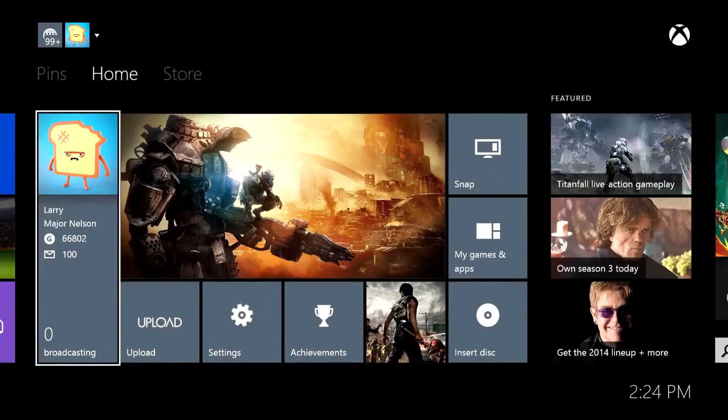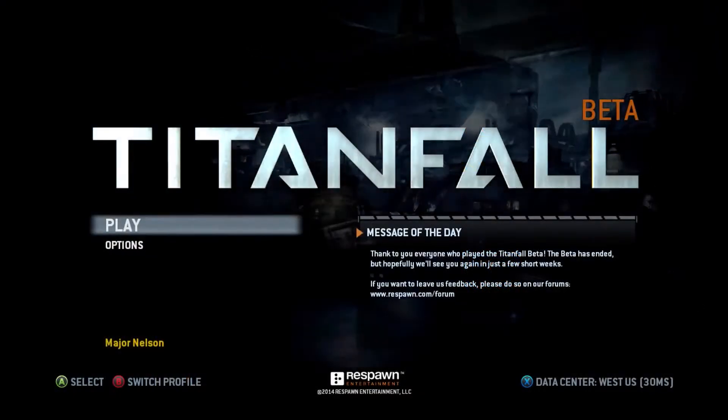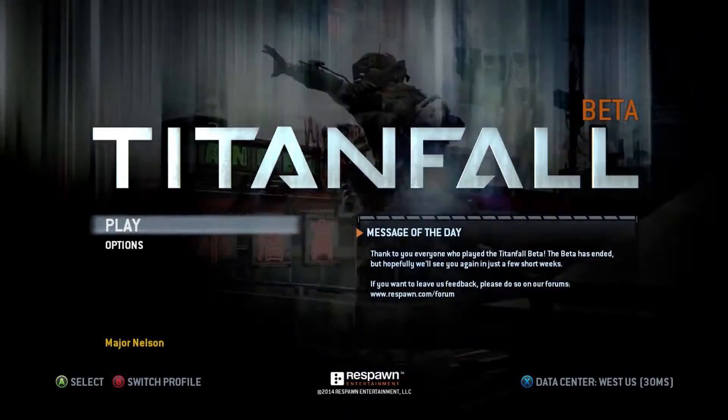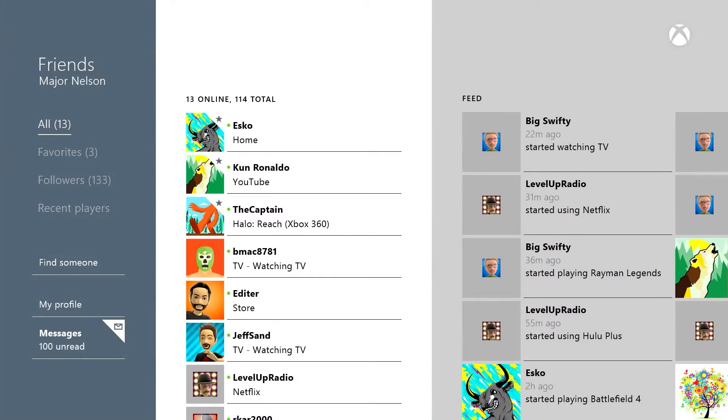The friends list is another area that's receiving a lot of attention in the March update, Richard. What new functionality can fans expect to see there? The most important thing is it's faster to access your online friends. Our data and research showed that the majority of people were going just to check the online status of their friends, and now it's three button clicks or one voice command away to see that. You get to it really quickly.